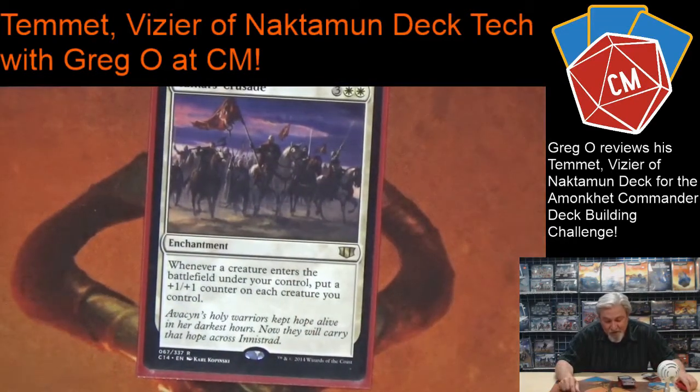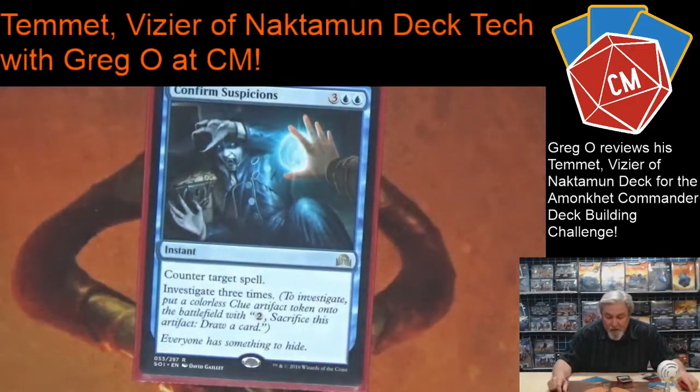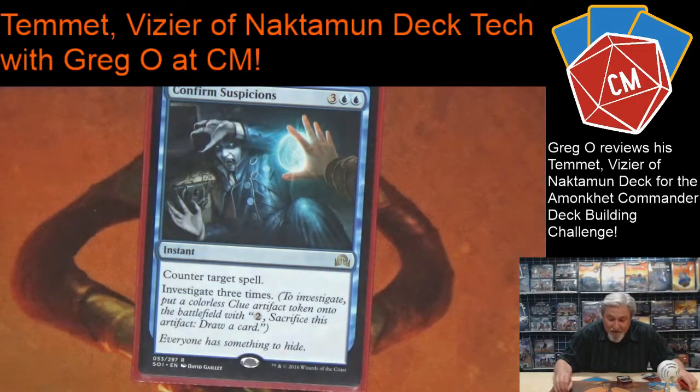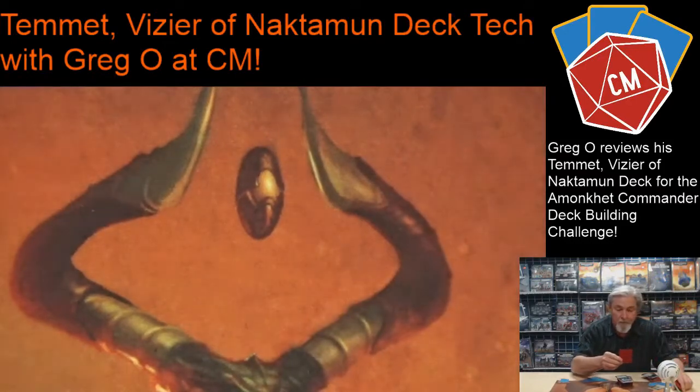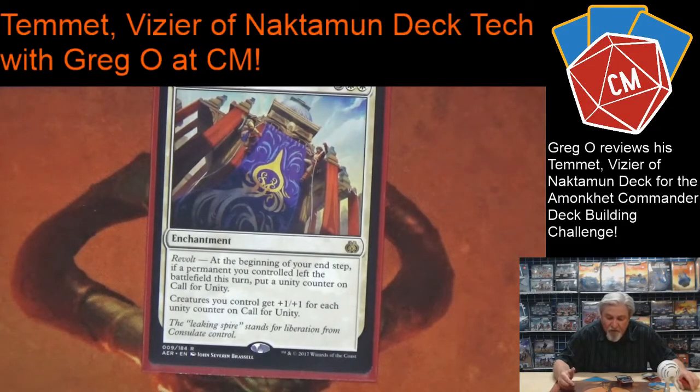Since you're making so many tokens and so many creatures are coming in, this card is amazing — all my creatures just get bigger and bigger and eventually they won't be able to block all my stuff. Here's the counterspell I like: it's a little expensive but it investigates three times, so I get three Clue tokens. At any time I'm using the revolt option, or just need cards, this triggers that stuff. And speaking of revolt: at the beginning of your end step, if a permanent you controlled left the battlefield this turn, put a unity counter on Call of Unity. Creatures you control get plus one plus one for each counter on it. If I had the three Clues, now I've got three counters — all my creatures get plus three plus three. Really, really good.